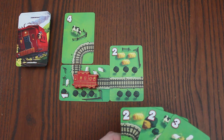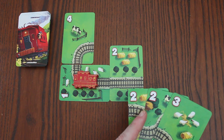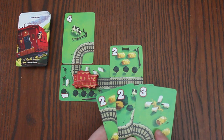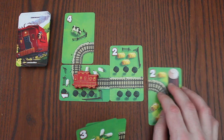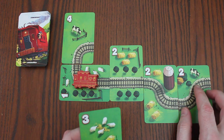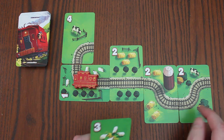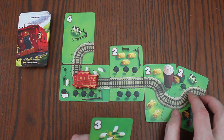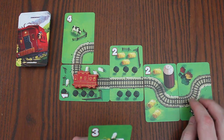To play cards, you must choose cards of the same value. So here I can choose 2 and play both of these 2s, or 1 of the 2s, or I can just play this 3 if I wanted to. When playing cards, you must play them to the front of the track, and the tracks must connect. You can't overlap cards. For example, you can't do stuff like this.